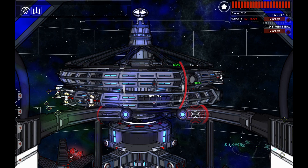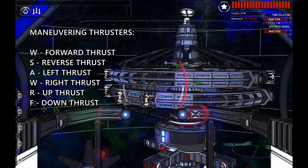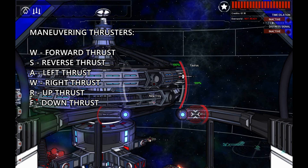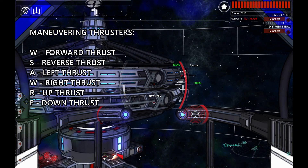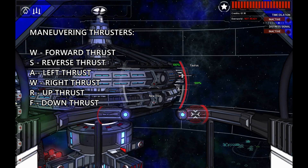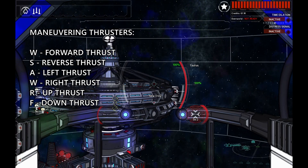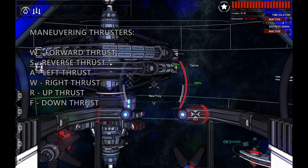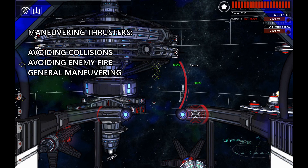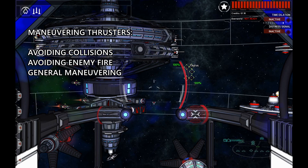In Void Destroyer 2 you can strafe in every direction. Here I'm strafing left, here I'm strafing right. I can thrust forward and I can move backwards. I can also strafe up and I can strafe down. These are very important, especially in combat, because you can use these thrusters to avoid enemy fire.